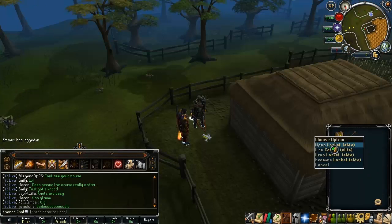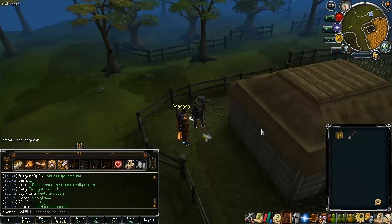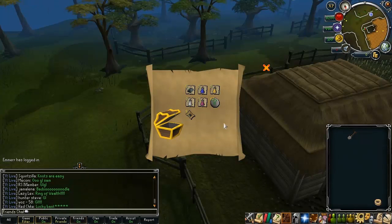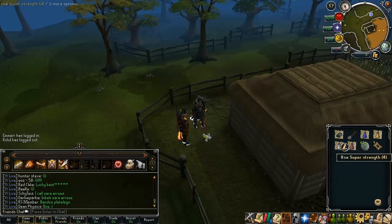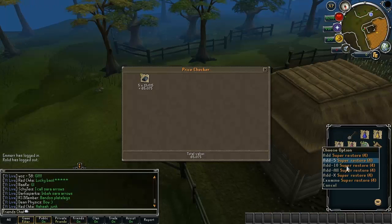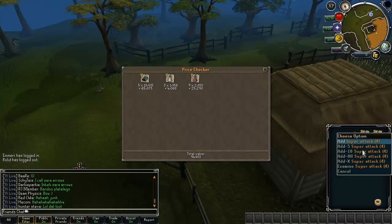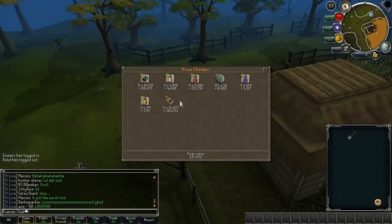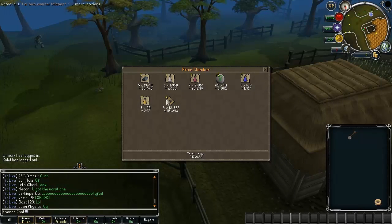So here we have me completing my Elite Clue Scroll. I've got the casket in my inventory right now, and if I open it... I got junk. This was actually a really bad one - nothing too surprising or special in there. I think the scrolls at the bottom added up to about 100k, so that was the only really good thing. If I do add everything into the price checker, you can see it adds up to a total of 217k, which is okay - better than the average one you normally get. But I would have rather had something a bit different and a bit better.